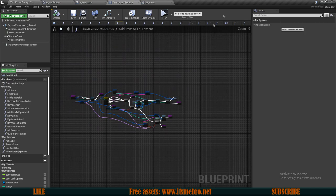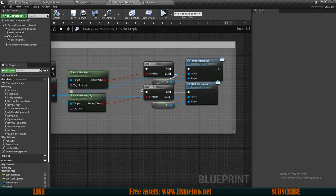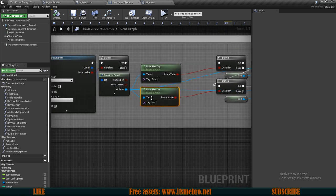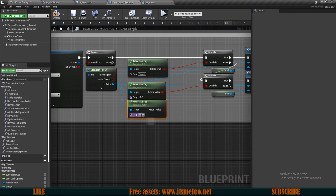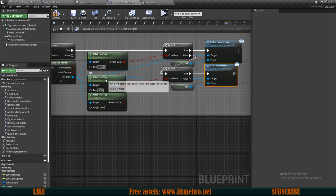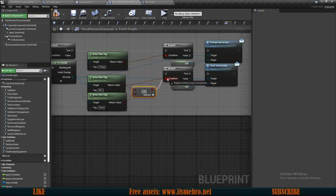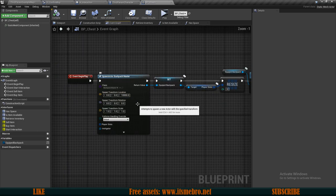We are replicating everything we need to replicate and we have the tag set up, so in our third person character we can start interacting with it. In our event graph on key E interaction where we do our line trace, we have our pickup and NPC checks — we want to do another actor has tag check to see if the tag is our chest. Then we can do an OR check from these two so that if an actor has any of these two tags we simply run the start interaction.